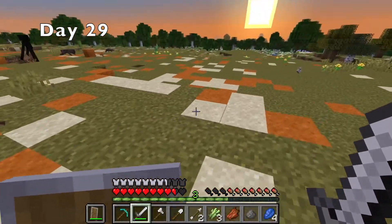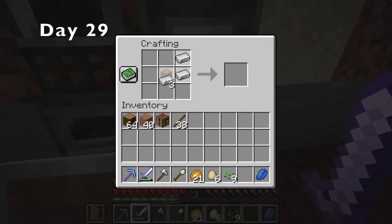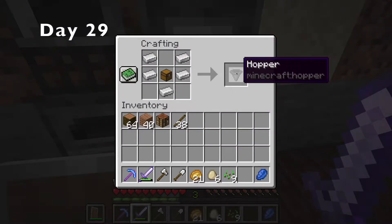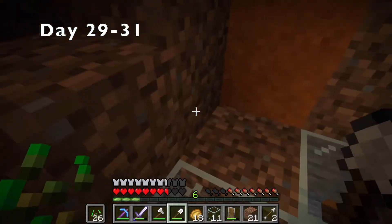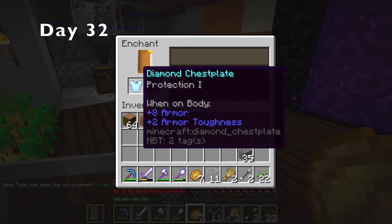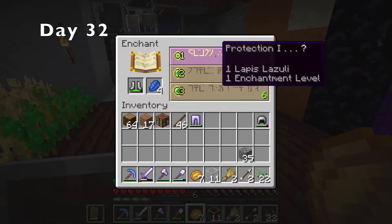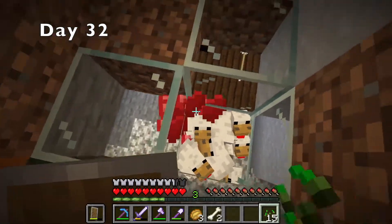In the morning, I killed off the last mobs and then enchanted my new tools. I did nothing for a solid five minutes, and then I decided I wanted to make a chicken farm. Then I spent the next three days on that. The first thing I did on day 32 was make and enchant a diamond chest plate. And then I enchanted the rest of my iron armor. After that, I spent the rest of the day still working on the chicken farm.